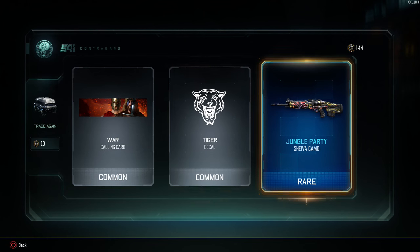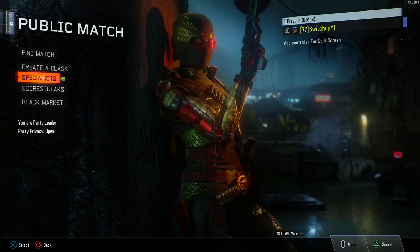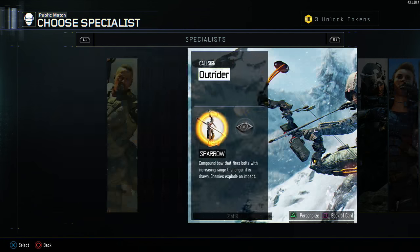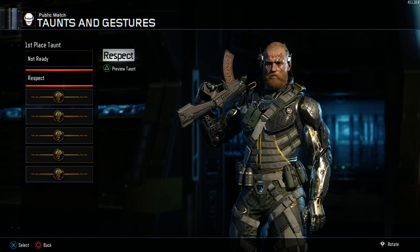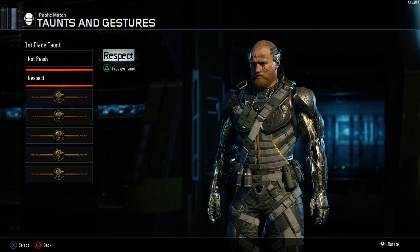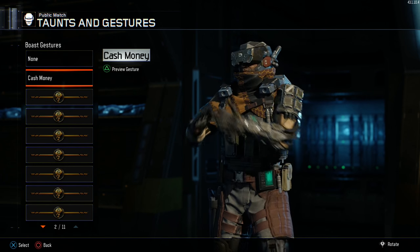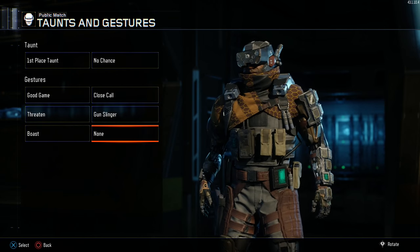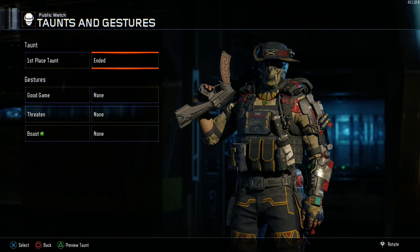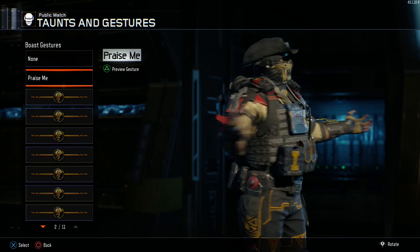Come on — oh, this is a new camo I have not seen before! I'm gonna back out real quick. I can already earn nine crypto keys back. I'm getting close to getting the hero specialist gear — I'll talk about that in my dark matter video I'm uploading. Let me preview this — I like it. Boasting cash money gesture — I've seen this one, one of my favorites, just sitting there throwing bills. Got a couple more as well.